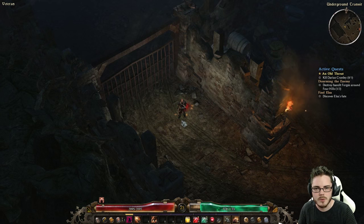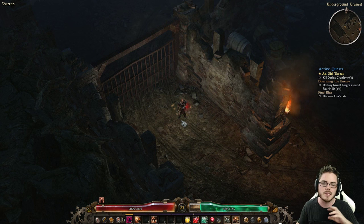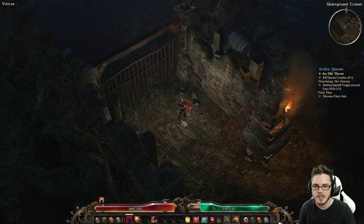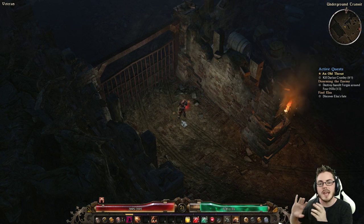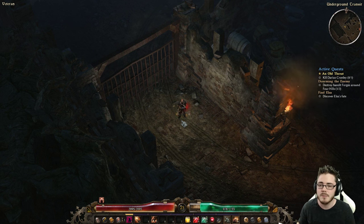G'day guys, ZiggyD here. Let's dive into some Grim Dawn. The game is just about released and is now feature-complete and fully patched. For you guys who aren't familiar, Grim Dawn is a spiritual successor to Titan Quest. It is an indie-made action RPG — a standalone offline single-player game that has multiplayer through LAN and peer-to-peer connections. It is fantastic. It is on the more deep, complex end of the action RPG spectrum. It's not quite as fast-paced or smooth-playing as games like Diablo 3, but if you're a fan of games like Path of Exile and like your theory-crafting action RPGs, then you're gonna love this game.